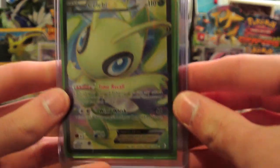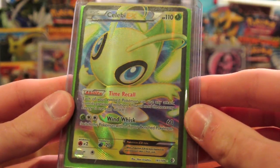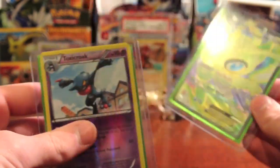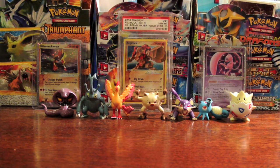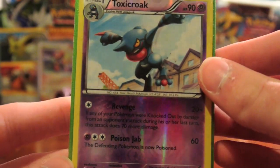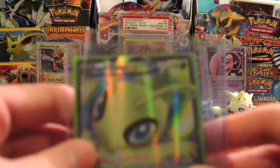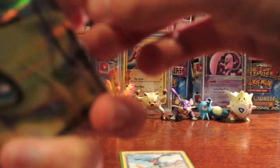The first card I want to show you is this beautiful Celebi EX full art. Fantastic, really really cool looking. And there's a nice Toxicroak reverse there. Let me take it out of the top loader so it'll show up better. There we go — very nice green sleeves too. For your first trade, you did a great job with the sleeves and the top holders and everything. Great job protecting your cards. Let me take the Celebi full art out too.